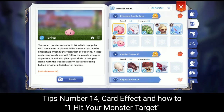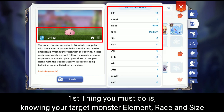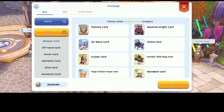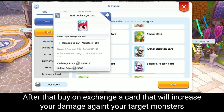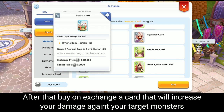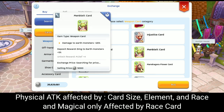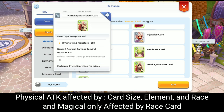Tips number fourteen: card selection and how to one-hit your monster target. First, you must know your target monster's element, race, and size. After that, buy on the exchange a card that will increase your damage against that monster. Physical attack is affected by card size, element, and race, while magical attack is only affected by race cards.